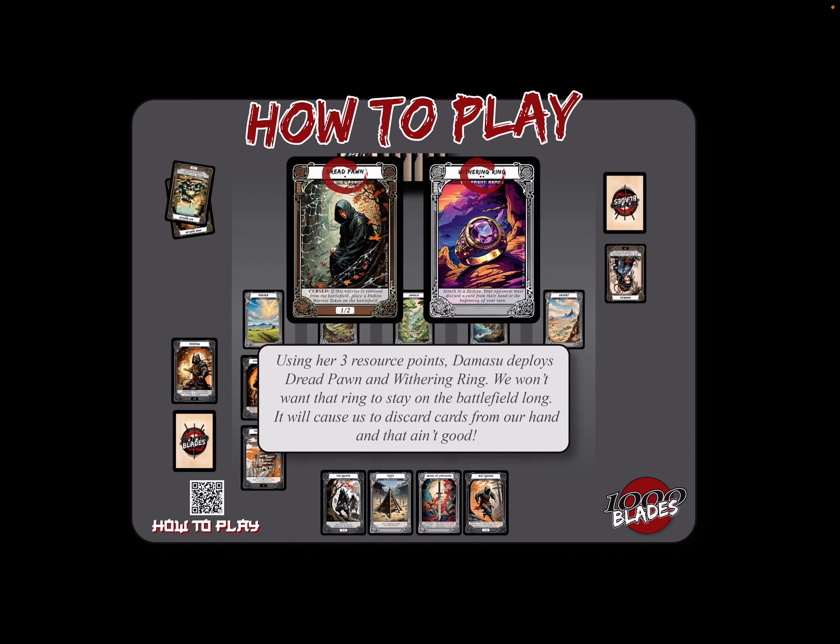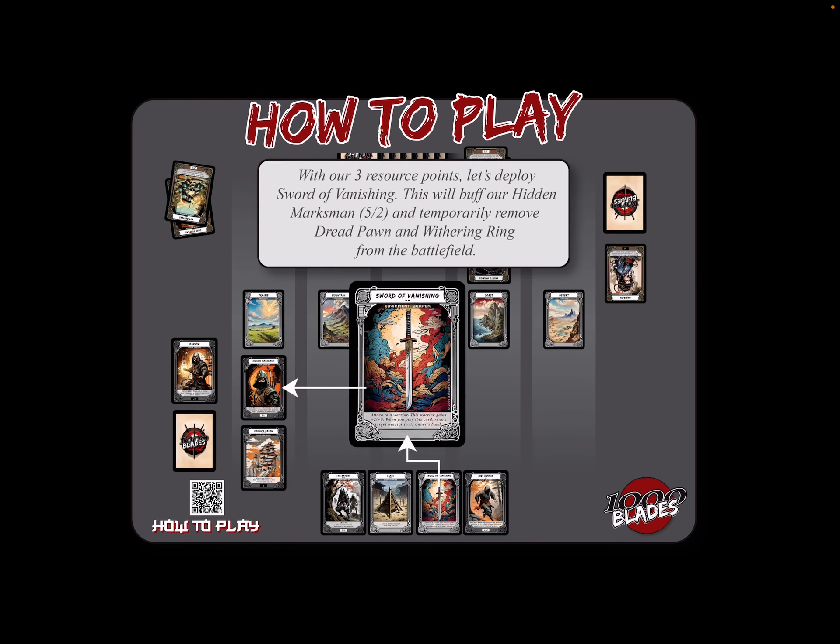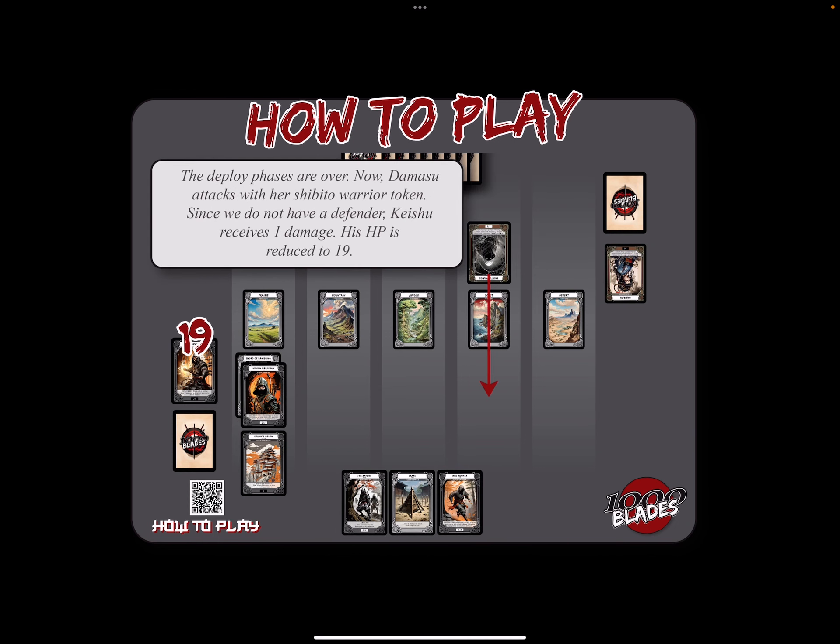Now with our three resource points, it's our rebuttal. Let's deploy Sword of Vanishing. This will buff our Hidden Marksman, making him 5-2. And it'll temporarily remove Dreadspawn and that ring — we'll get that off the battlefield. We'll return the Dreadspawn to her hand, and the ring goes with him.